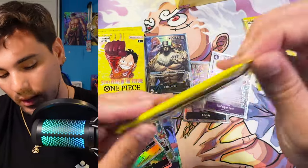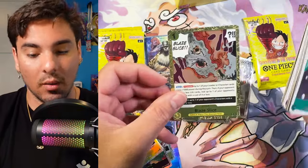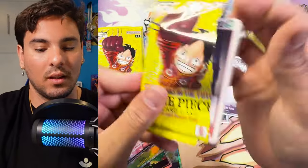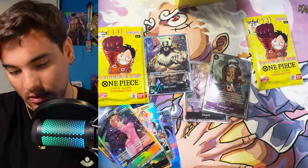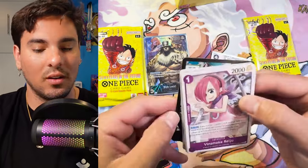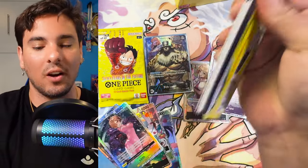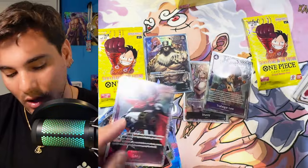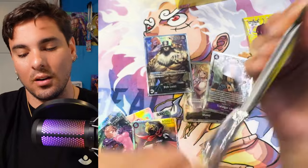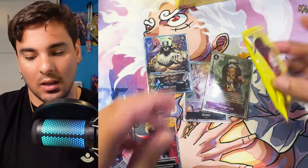Got a Dawn. I opened the Egghead SR, which is what I really care about of the SRs — that's my main card I'm trying to pull. That Egghead Luffy is so strong and so value. There are so many just good things printed on the card: it has a trigger, it has an activate main, it draws you a card. This card's nuts. I just love that card — I think it's so good.